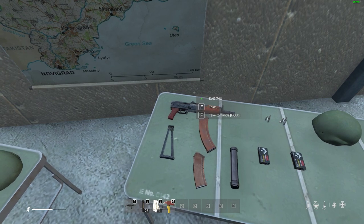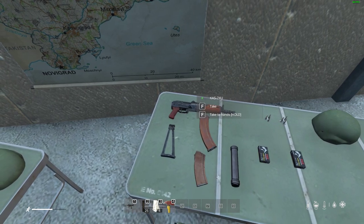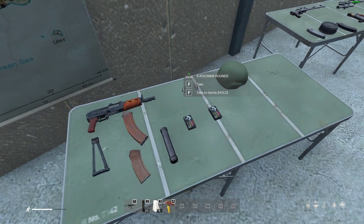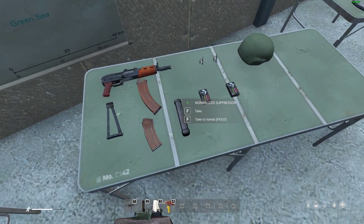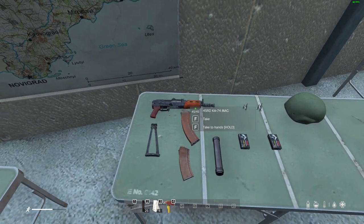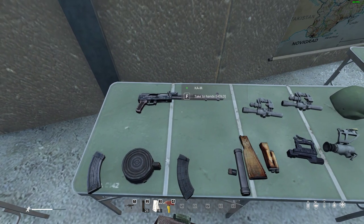The KAS-74U takes 5.45x39 in boxed, loose, and tracer variants. You can put the normalized suppressor on it, though you can't add sights. Found in military locations, it's a great little gun that doesn't take up too much space in your bag. Very nice to have.